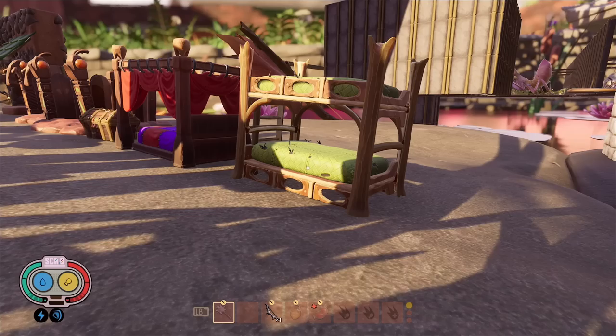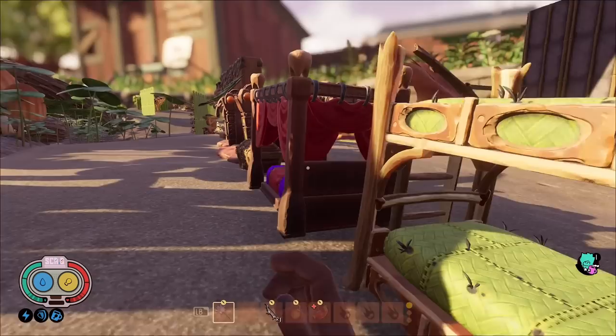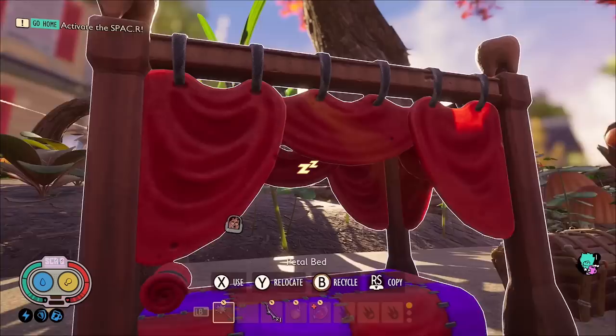First we have the brand new bunk bed, which looks very cool — it's basically two feather beds on top of each other. We also have the petal bed which is beautiful; it's a four-poster bed with little cute designs including a mant sleeping and a little moon. There's a lot of detail in this furniture — it's a nice purple and red color because of the flower petals.